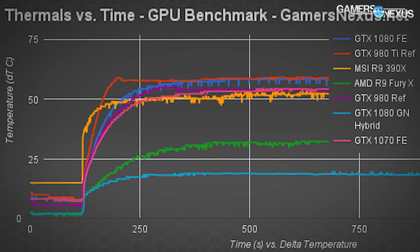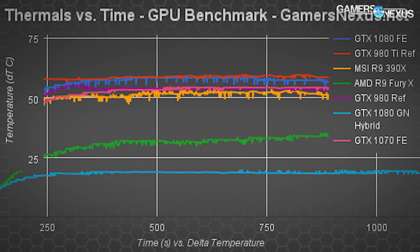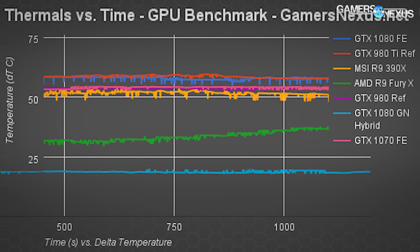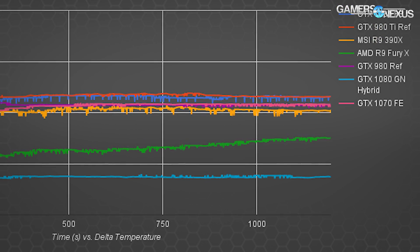Here's a look at the thermals over time charts. This data is pulled from the same tests as the peak load temperature average and shows the test data over time. The NVIDIA Founders Edition cooler isn't particularly impressive, but it is reasonable. The FE cooler performs about where previous reference models have performed, but AIB partners will make significantly more effective coolers on their cards.